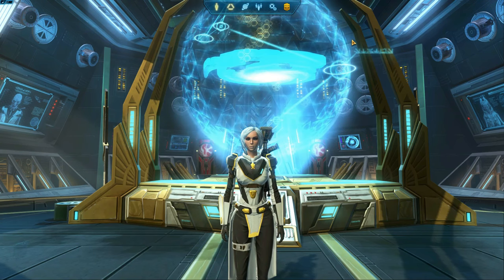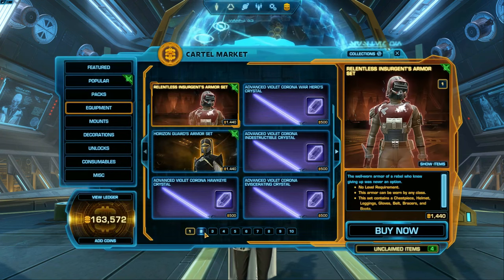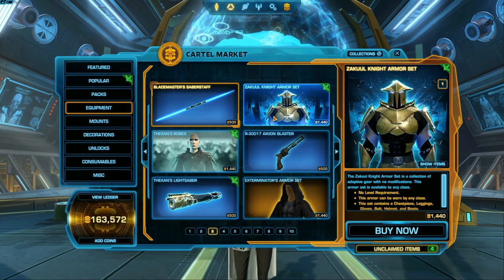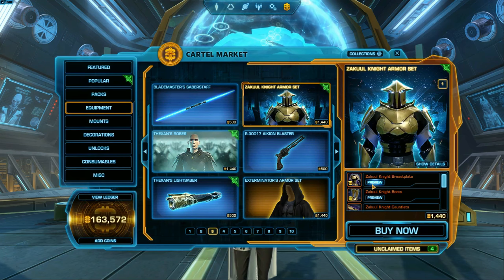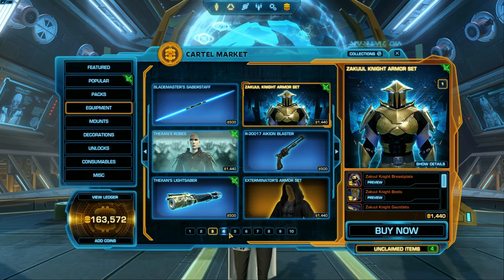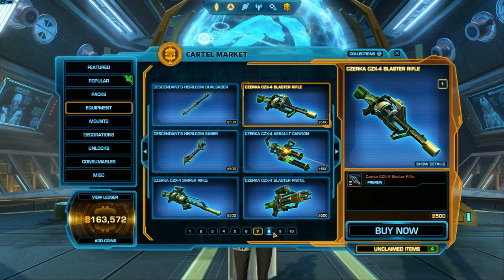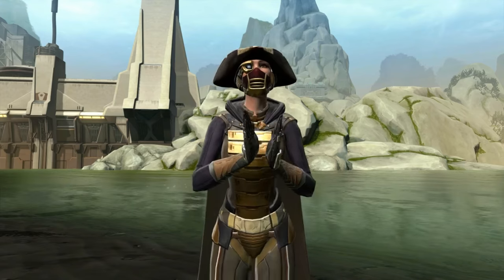A majority of the cartel market and cartel pack gear is considered cosmetic armor. And if you find a piece of armor that's empty and has no statistics, it's not worthless. You can either use it in your Outfit Designer as is, or you can add stats to it by adding modifications to it.